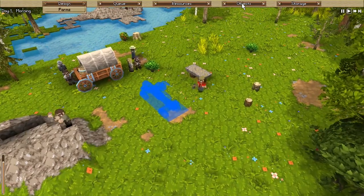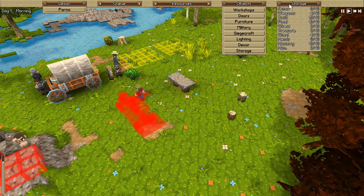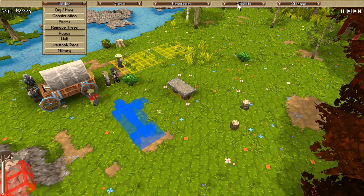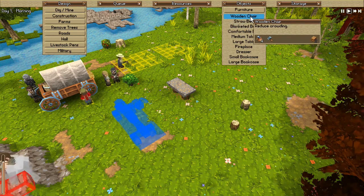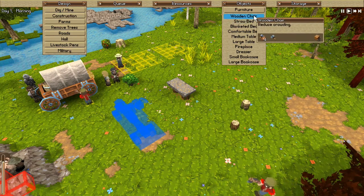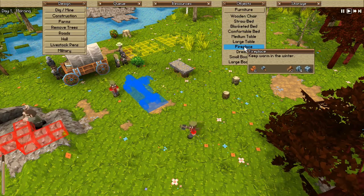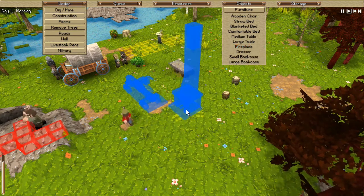Let's see if I can figure this out from my previous time. I was trying to make storage, I think. Under Objects... some things need lumber, so I don't think we should be doing those right now. But maybe we should make a fireplace — that needs raw wood, some raw stone, and twelve blocks of stone. Whoa, that was big.